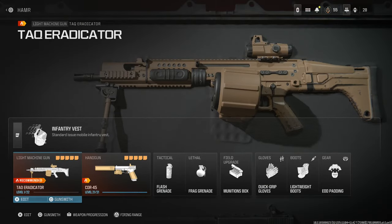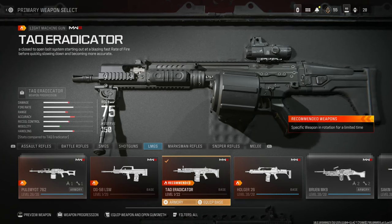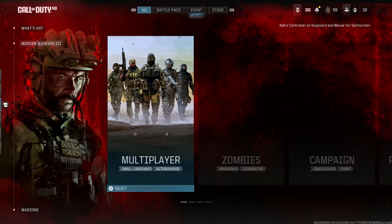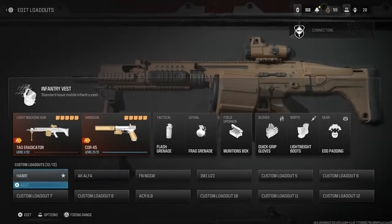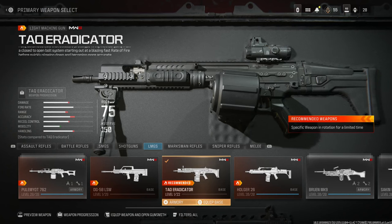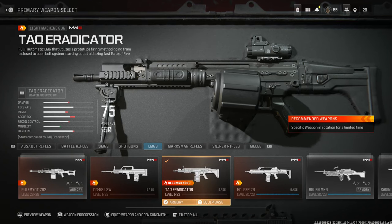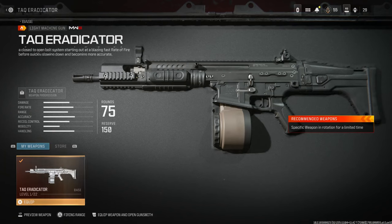Let's go ahead and look at it. At base, the Tack Eradicator is a fully automatic LMG that utilizes a prototype closed-to-open bolt system. Because of a timeout issue we'll jump again, but reading the description — it's a closed-to-open bolt system which affects the rate of fire in game. In real life I don't believe that was the case, but in game it utilizes a firing method going from closed to open bolt, starting at a blazing fast rate of fire before slowing down and becoming more accurate, which I'm not entirely sure is true.